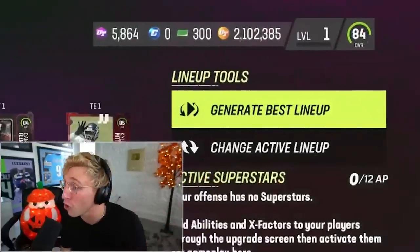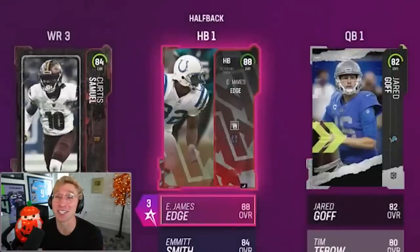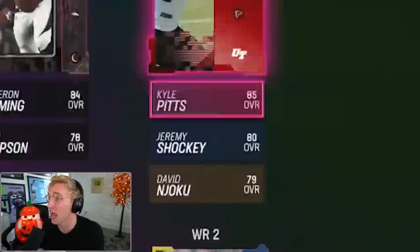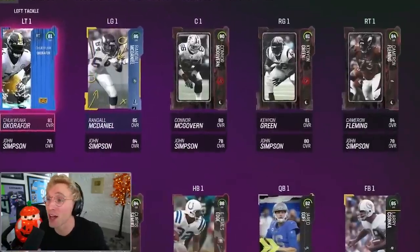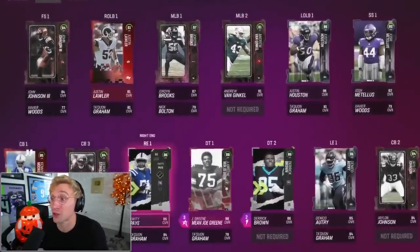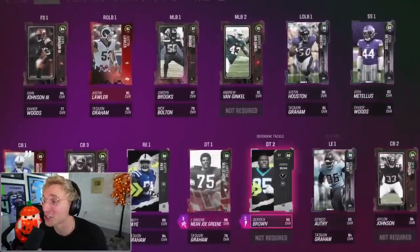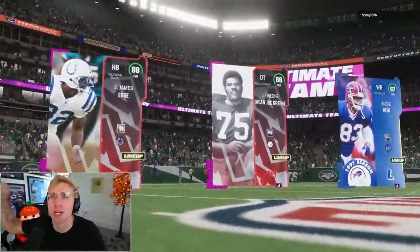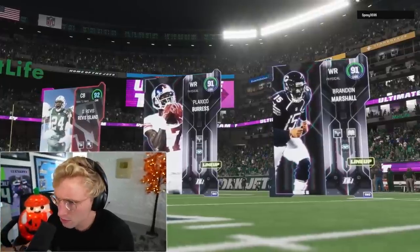The moment of truth — let's go load in this lineup. 84 overall team. Edgerin James — that's a nasty pull. Andre Reid was awesome, Curtis Samuel's great, Dante Hall's fast, Kyle Pitts is awesome, O-line is 80 plus. Defensively, great safeties, great corners — my D-line is stacked. 84 overall from 14 packs, I'm not mad. Wish me luck — I think this team can actually play pretty good. We built that top three with touchdowns.